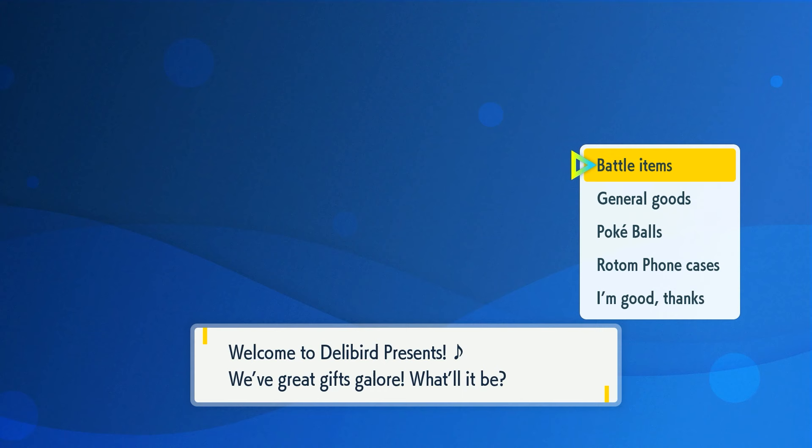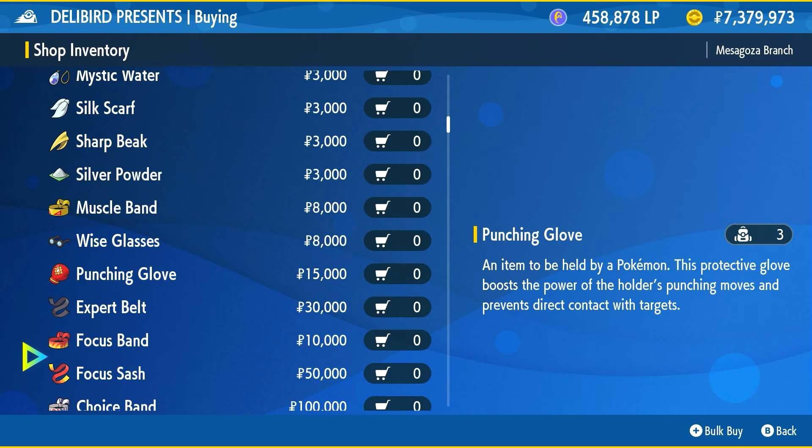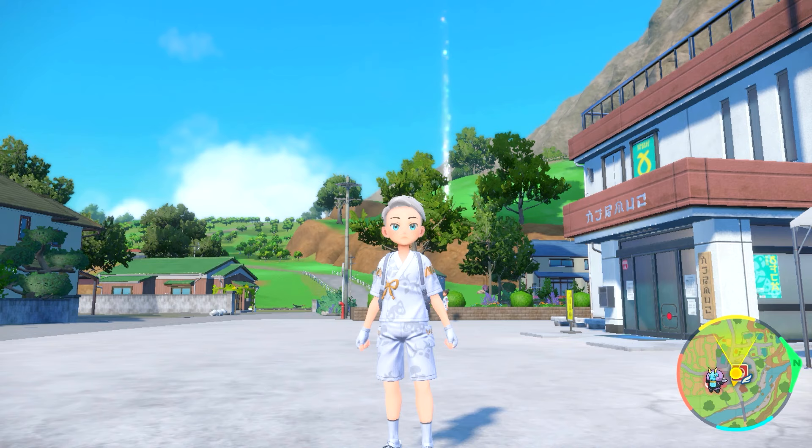This is what the store looks like from the outside. We're going to go inside and select Battle Items. If we scroll down, we should be able to find King's Rock somewhere near the bottom, right over here. You can purchase it for 10,000 Poké Dollars.